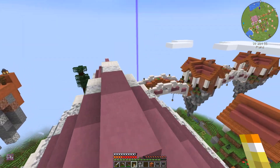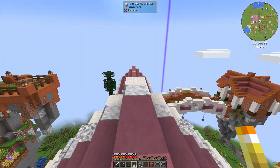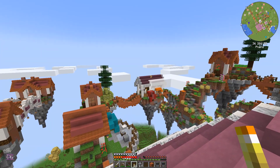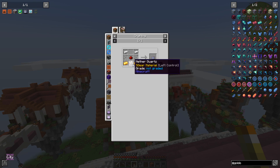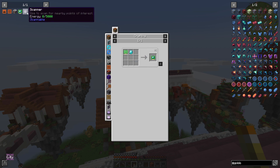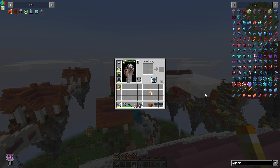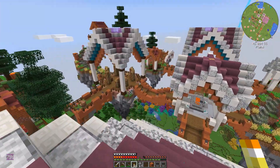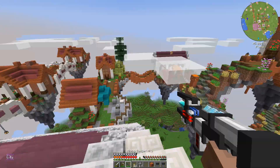Let me count - one, two, three, four, five, six, seven, eight glowstone sources. If we get two from fortune that's 16, and we need 16. Actually counting again - one, two, three - it's 19. Okay I think we can make it! Let me go around to harvest that and also see how many emeralds I can get with the miner.